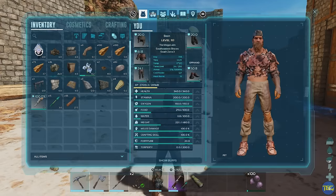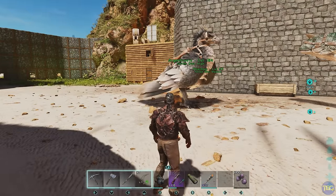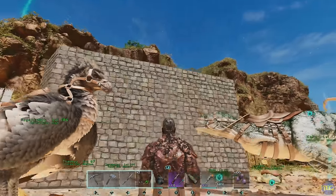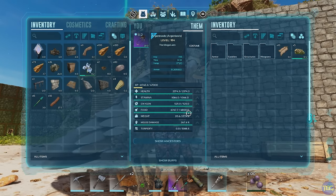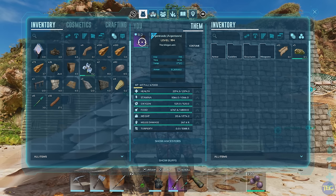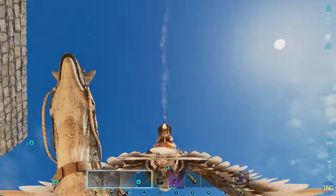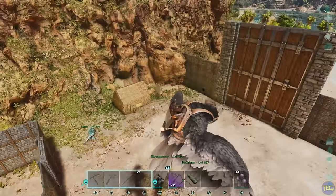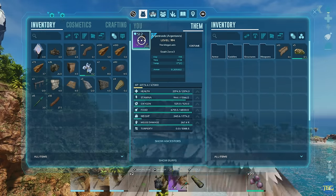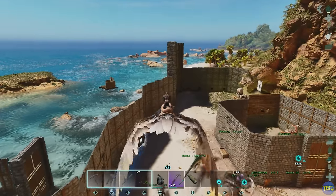You can equip a torch to your belt by equipping the torch and pressing left trigger or L2 on PlayStation. But did you know you can also attach a torch to a dinosaur's saddle? Grab a torch, go to the dinosaur's inventory, and drag and drop it onto the saddle. It actually mounts onto the saddle so you can ride around with the torch lit. To remove it, hover over the saddle in the dinosaur's inventory — the controls show 'remove skin' is X on Xbox — press that and it will de-equip the torch.